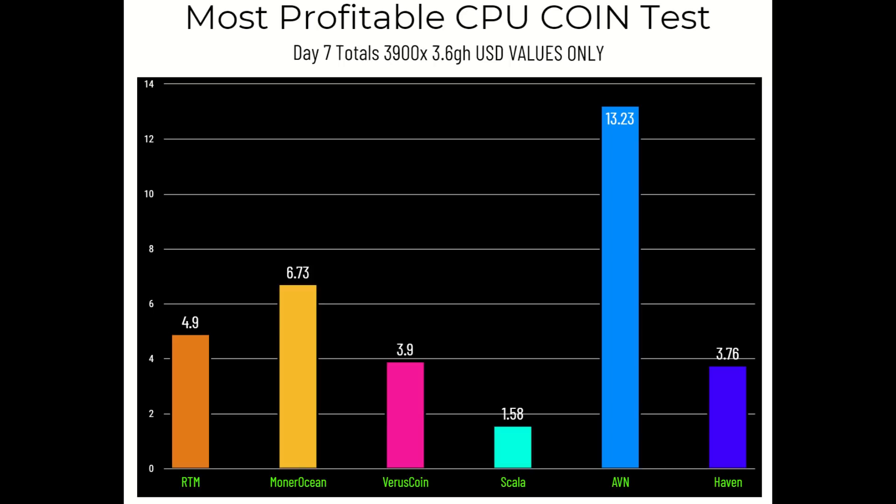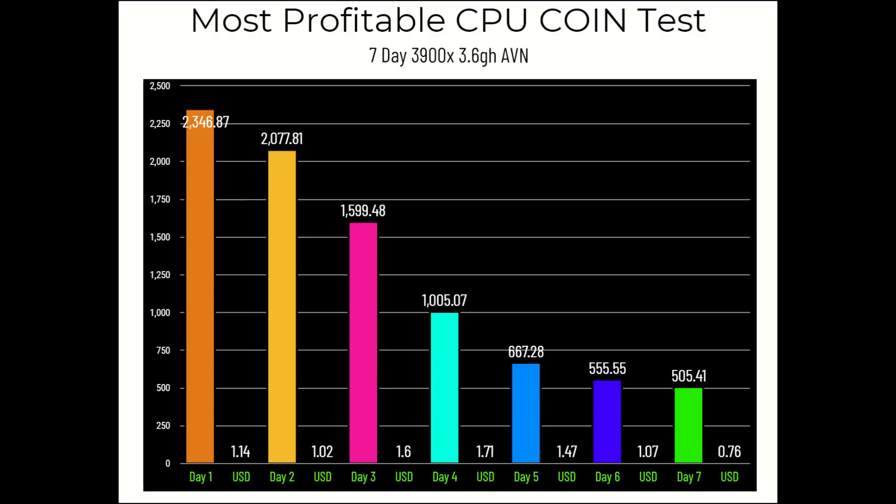Daily profit charts were made for AVN and Raptorium, as those are the two most-questioned coins regarding mining profitability. For AVN, if you rushed in based on the profits shown, it may no longer be the most profitable coin — here's why.